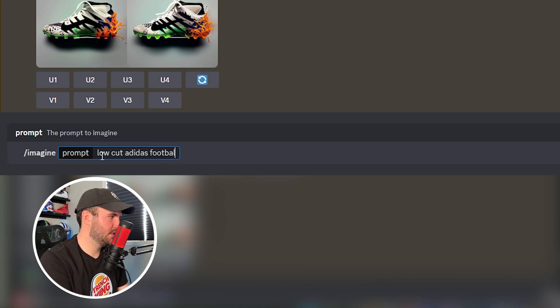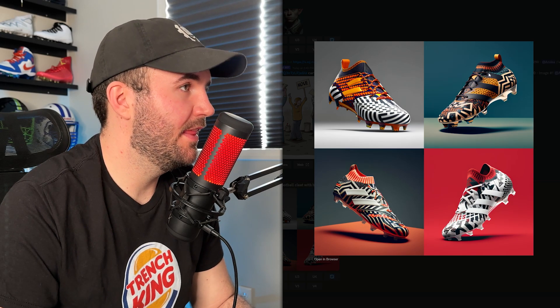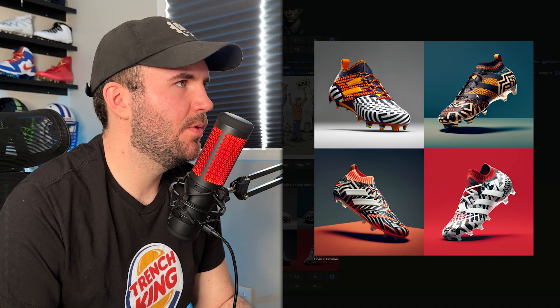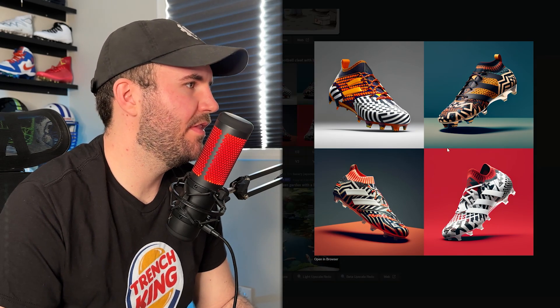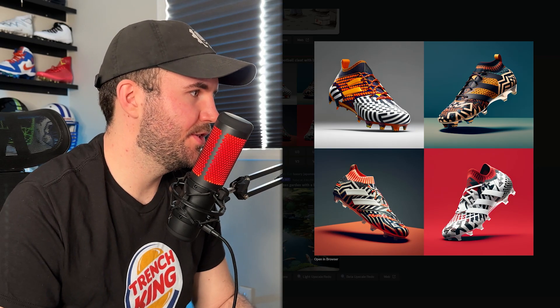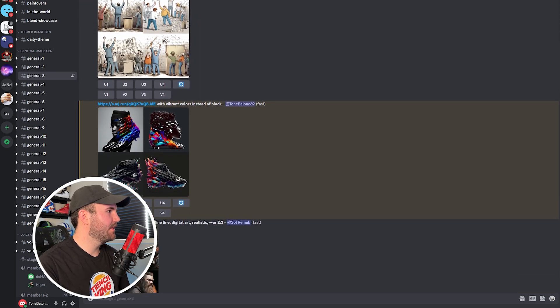What if we do this — imagine a low cut Adidas football cleat with bold patterns and a knit material around the ankle? It's coming up with something... this is cool, this is really cool, these are all so cool! I love the cuff on this one. I'm taking both of these and just going to upscale them. I've now saved those — I'll leave those for now.